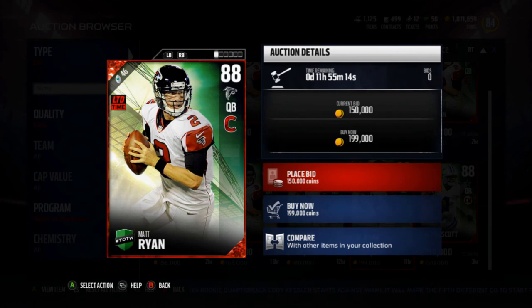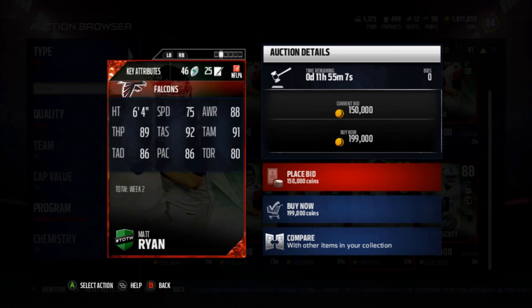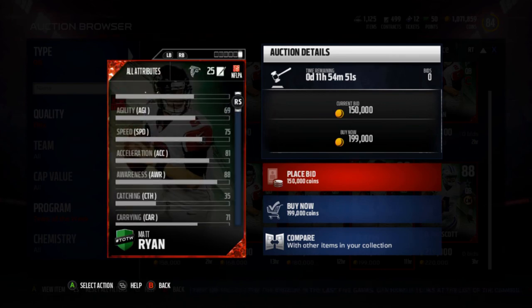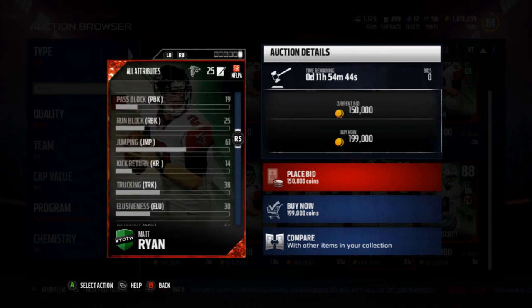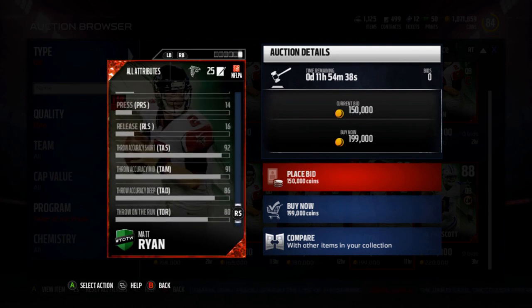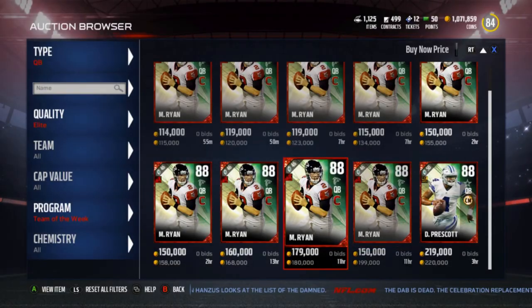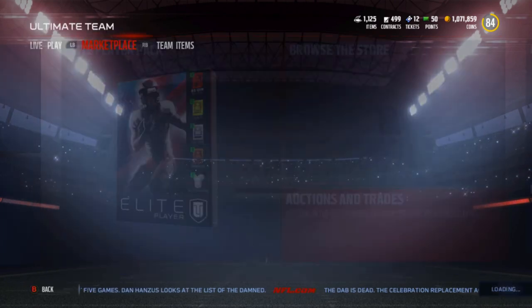Matt Ryan is the 48-hour card going for 115k. He has the conductor chemistry which gives two additional hot routes. His stats are 75 speed, 88 awareness, 89 throw power, 92 throw accuracy short, throw accuracy mid, 86 throw accuracy deep, 86 play action, and 80 throw on the run. It's a pretty good card — decent carry so he won't fumble as much as some quarterbacks. That's the Team of the Week — hope you enjoyed, drop a like, subscribe, and let me know if you're picking any of these cards up!